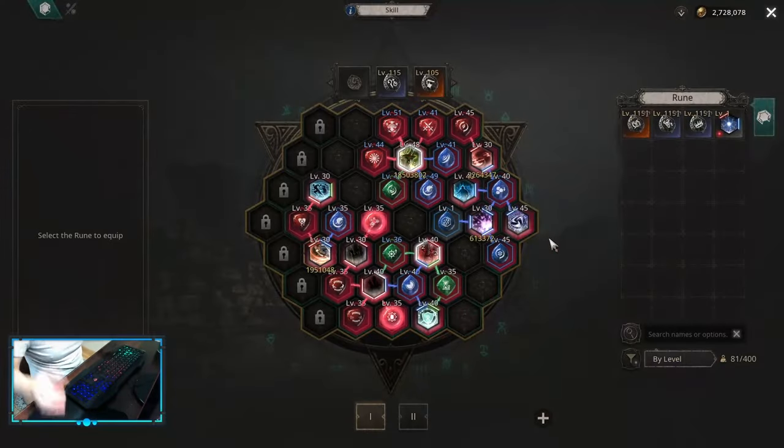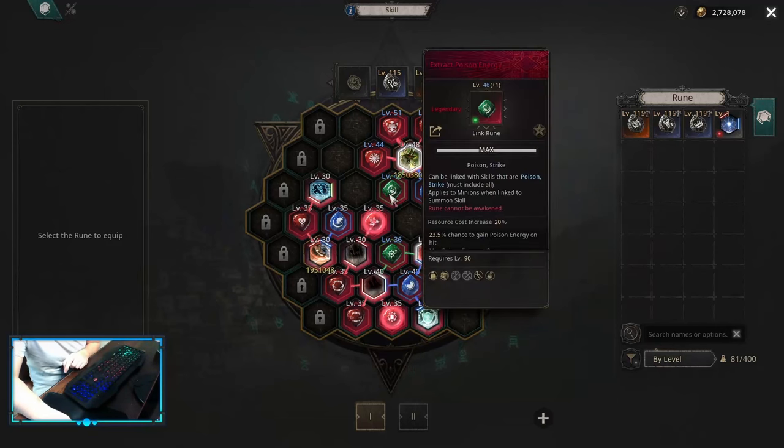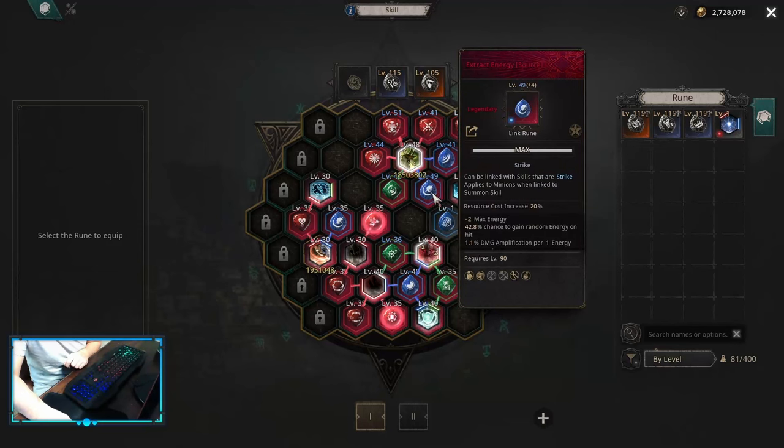So this is the main reason why maximized builds are so good right now and why people are doing them. It's much easier to do — you don't care about the negative effects, and you get so much more damage just by using the main element energy extraction and the extract energy itself.